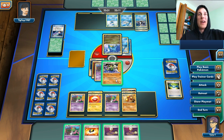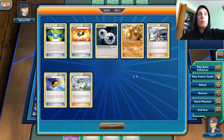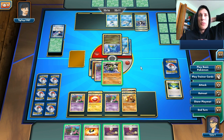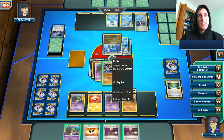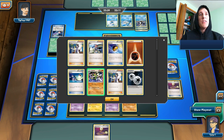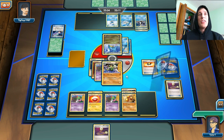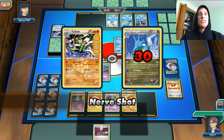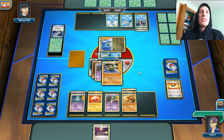So now, what am I going to do? I can try to paralyze him. Another thing I could have drawn off that was the Prism Energy, and then put that on my Electrode — then I would have had enough damage, but I don't. I think I'm going to try to paralyze him — that's the best course of action. I'm going to Ultra Ball to evolve into a Kirlia so one of my Ralts doesn't potentially get knocked out. And then we're just going to go for the Paralysis — flip heads! Yes! We paralyzed him. So we are looking good again.